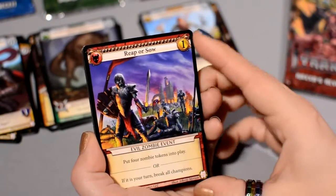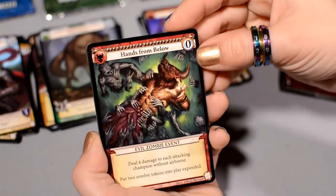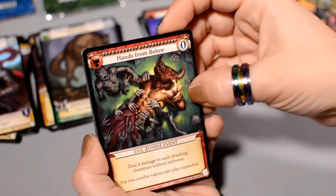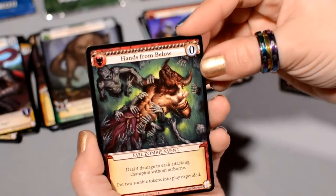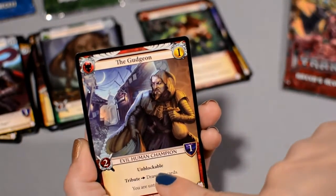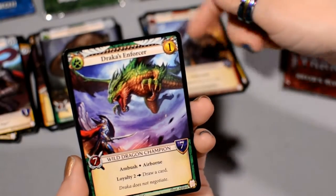Reap or Sow is a one-cost Evil Zombie event: put four Zombie tokens into play, or if it's your turn, break all Champions. You either get stuff or you destroy it all — Reap or Sow. Hands from Below is a free Evil Zombie event: deal four damage to each attacking Champion without Airborne. It's going to be kind of hard for the Zombies to grab Airborne creatures from below — so creepy! The poor Minotaur puts two Zombie tokens into play expended, so they're not going to be able to block — Zombies have limited resources. The Gudgeon costs one gold, is Unblockable, and you draw two cards when it comes out. You and the Gudgeon are untargetable — nice to get that out so no one can force you to discard cards or deal damage to you.